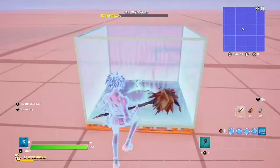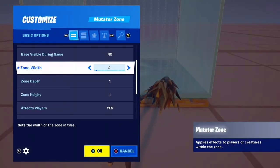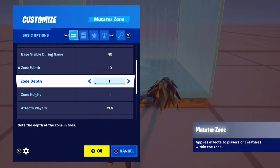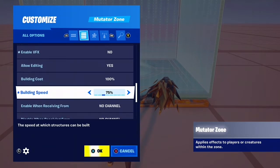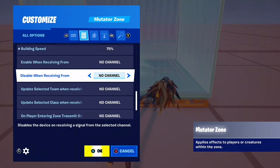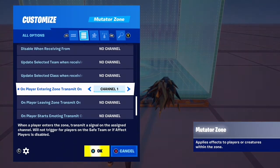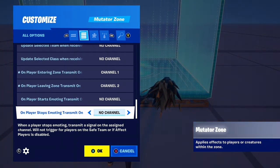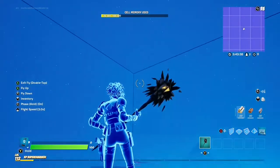Place down the mutator zone and then adjust the size to how big you want. I'm just making it small to show you how it works — when you walk into the rift zone it does the wrist-on effect like regular format would. Just put these channels on and you have a box.